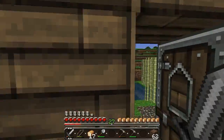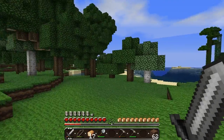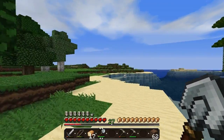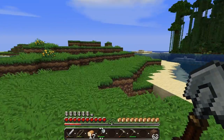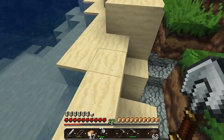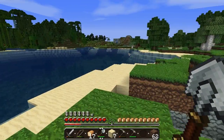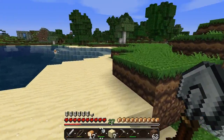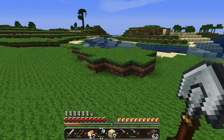I want to grab some more sand for the skeleton spawner because we're pretty much out of glass — just got six left. So we'll go get some sand over here. You'll notice my iron shovel — I got it from killing a zombie when I was lighting up the area around our slime find from last episode. I found a lot of other entrances to this cave from the surface, but I didn't find another slime in this area yet, so I'm very happy that I just found one in our little tunnel.